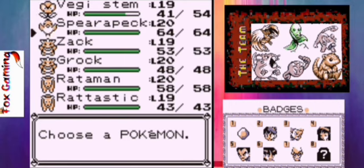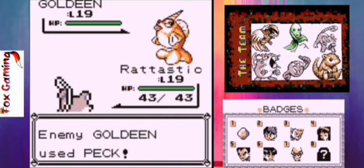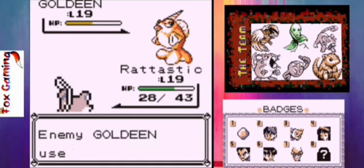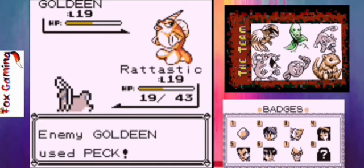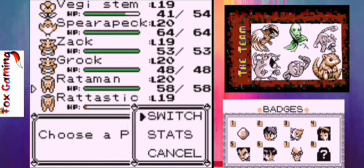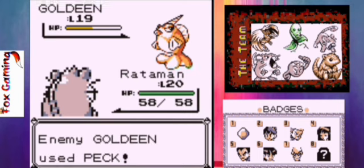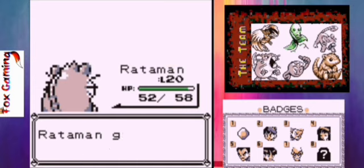Shoot, I think Goldeen actually has Peck which should be super effective against Veggie Stem. Let's switch out to Ritastic. Yep, see it did have Peck — good thing I switched out. Hyperfang! One more Hyperfang — and it missed, this isn't good. Ritastic, that was way too close for comfort. Come on! Hyperfang — and down goes Goldeen.